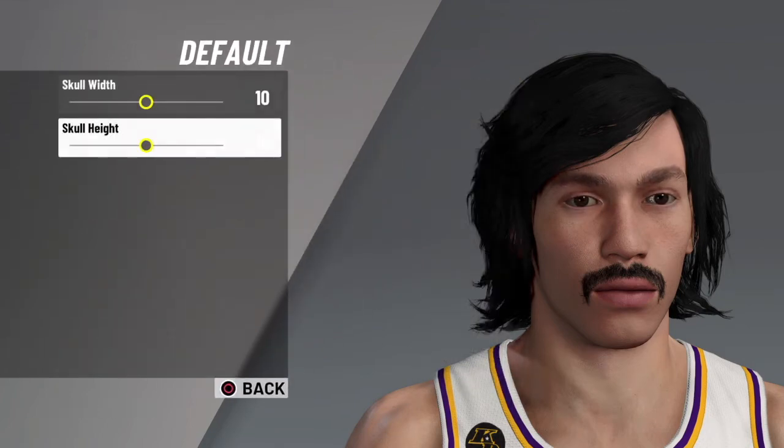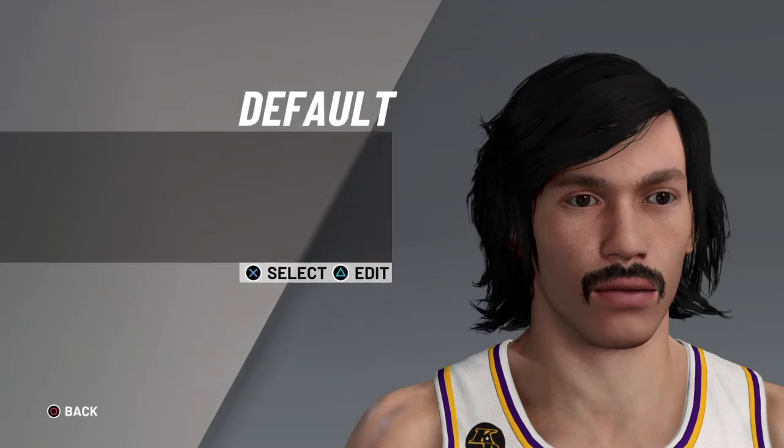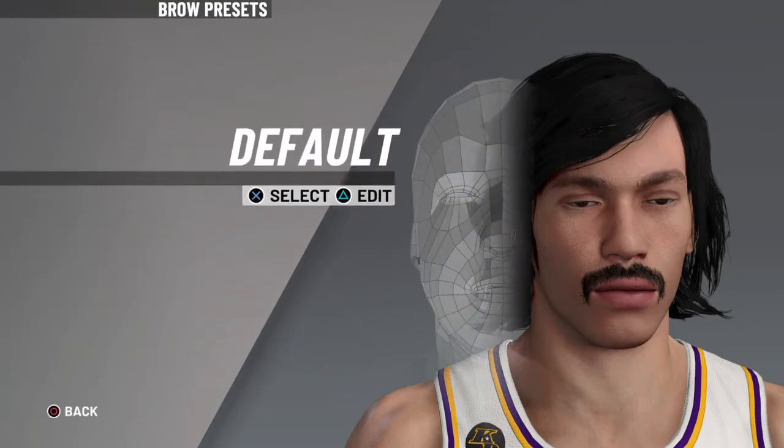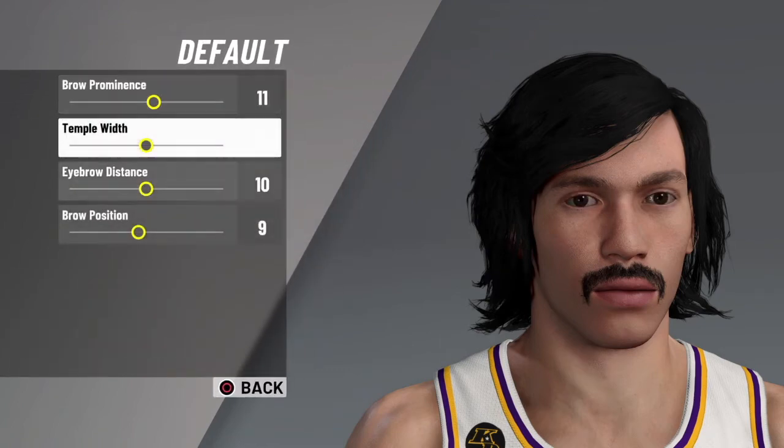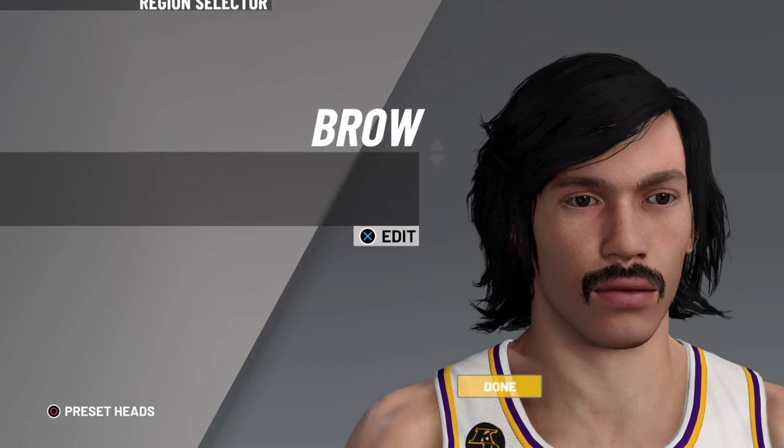Skull, you're going to go default. You're going to go 10, 10. Then for the brow, you're going to go default. You'll go 11, 10, 10, 9. This has got his little brow ready.